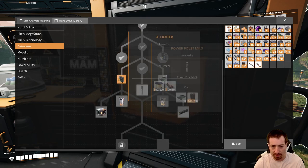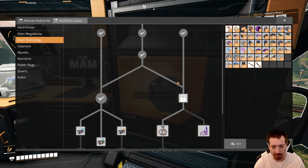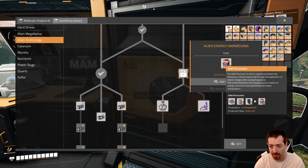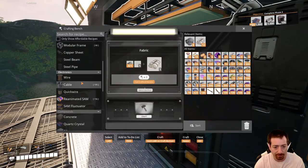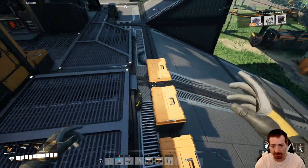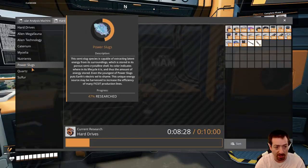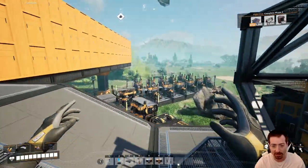We could unlock AI limiters but that's not really something we need right now. I don't have enough computers — otherwise we could have also done the power augmenter. Let me get some more SAM fluctuators crafted here; I might need to do another SAM ore trip. I'll pause the recording while I do the hand crafting. Welcome back — we have run out of SAM ore, so we're not going to be able to do the augmentation quite yet. Let's go fetch some more SAM.